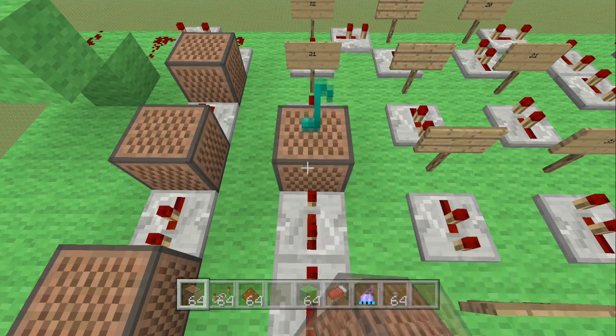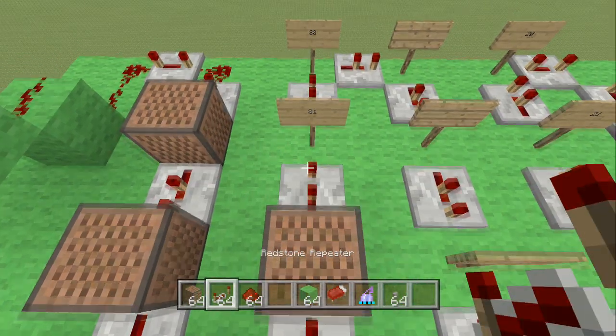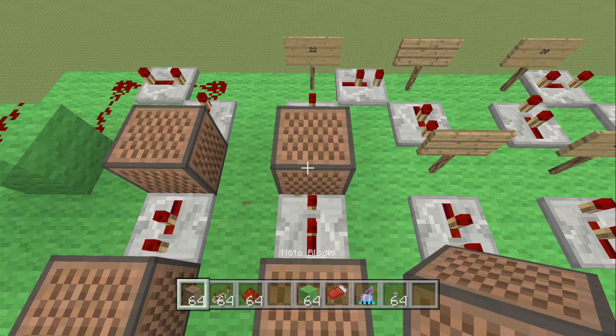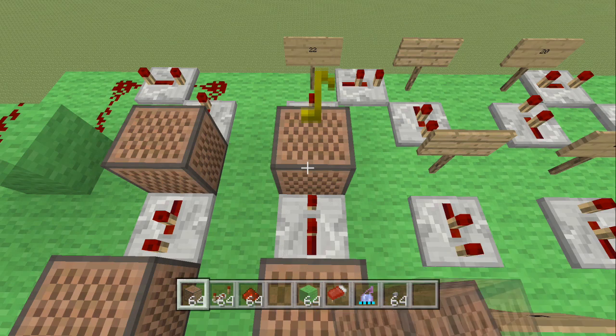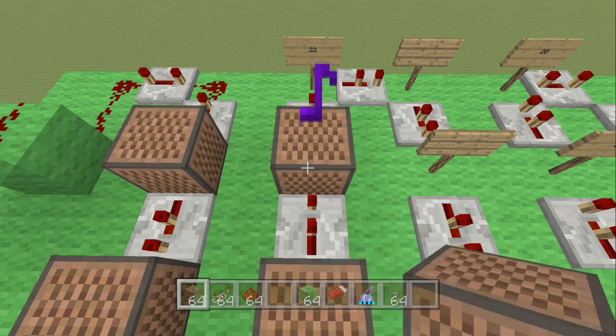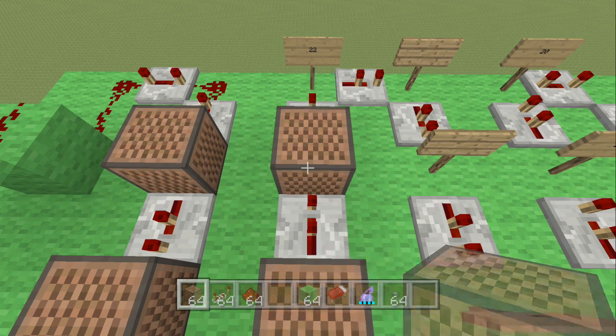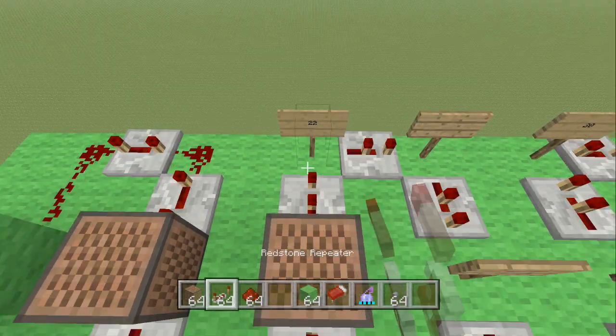Place another note block — this one is hit 22 times. Place another redstone repeater clicked once. Then place another note block hit 21 times. Place another redstone repeater clicked once.